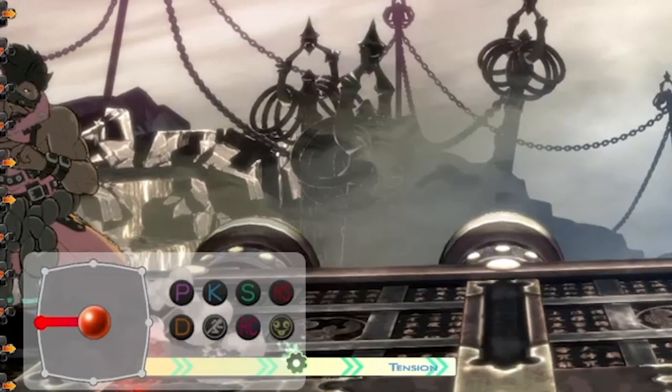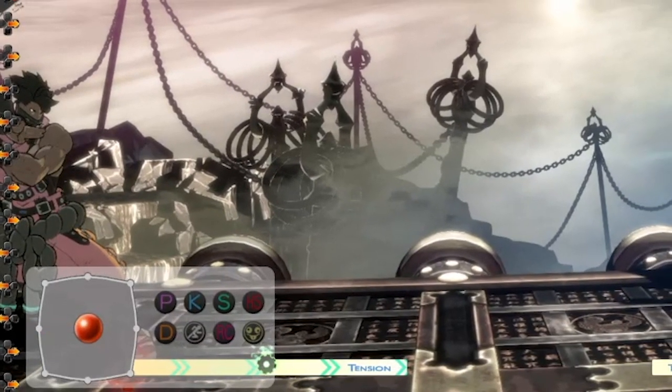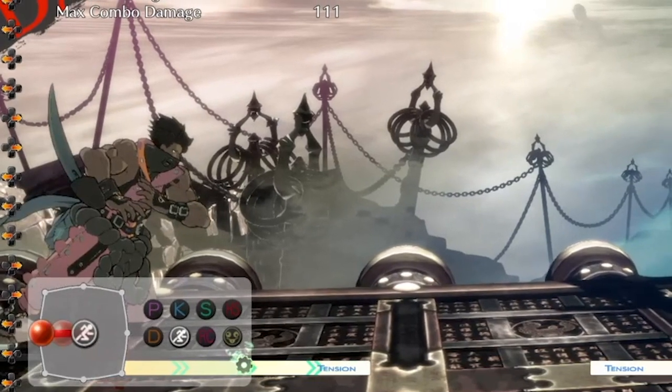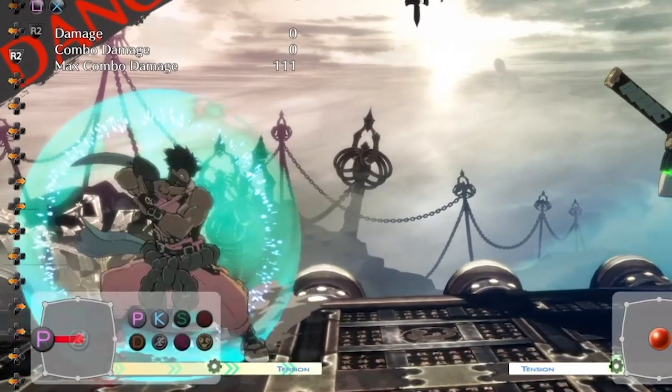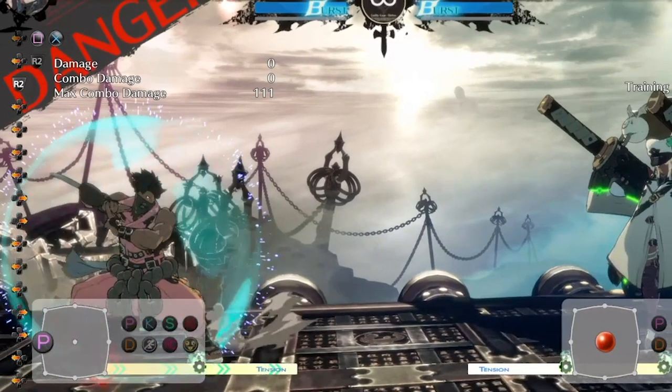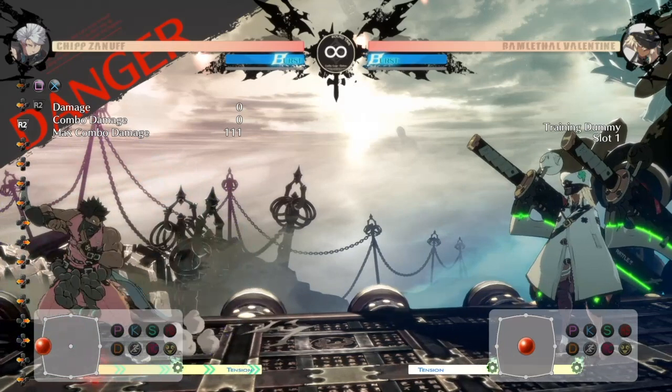A housekeeping tip: I have my dash button bound to R2 on the controller, because R2 reminds me of gas in racing games — like a car. That's a good way of associating it, knowing that Chipp is going to go forward just like a car. It's a great way of thinking about how to bind buttons to something you're familiar with.